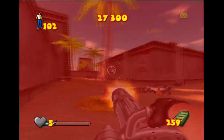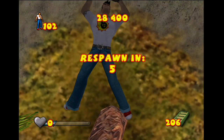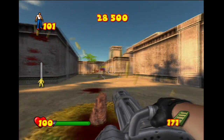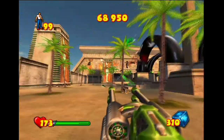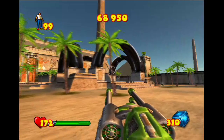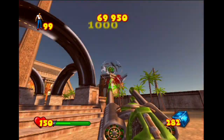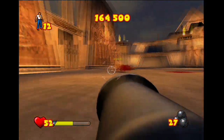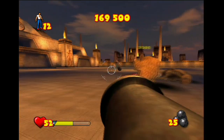Being an old-school shooter, it's safe to say that the difficulty can be pretty brutal from normal on up, but there have been more changes that might help alleviate that. First off, there's an auto-aim to help kill aliens faster, but it can be turned off if you don't need that assistance. Also, due to the lower memory of the Xbox, the levels aren't as big as they are in the PC version, meaning you'll breeze through the stages a bit faster — if you get past the hordes of enemies.